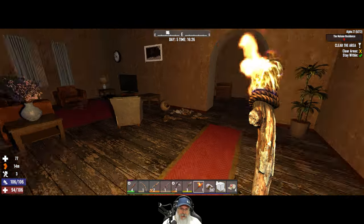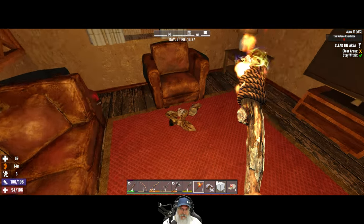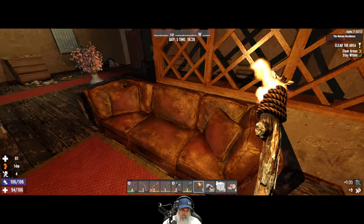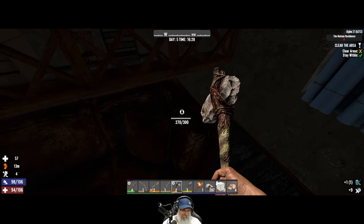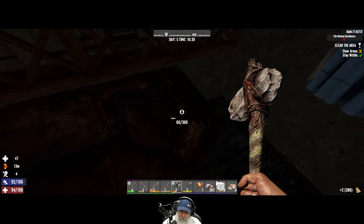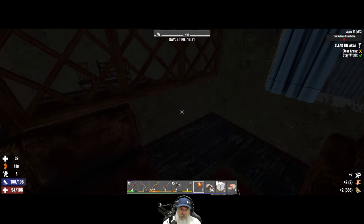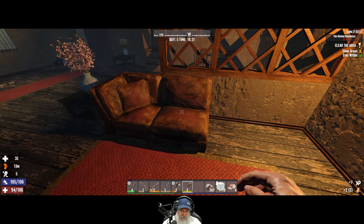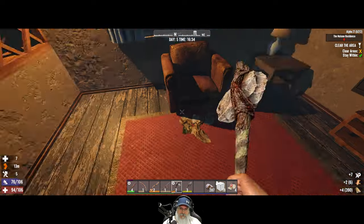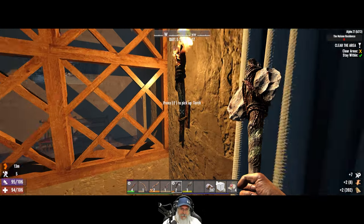Okay so I'll bet we get leather from these couches — oh there we go. Now get a freaking sewing kit, seriously. Yes, we get leather from these. Let me put that down so we can all see what's going on here. Very nice, okay.